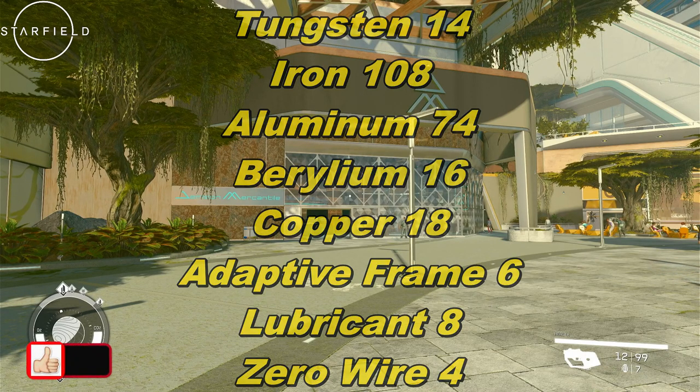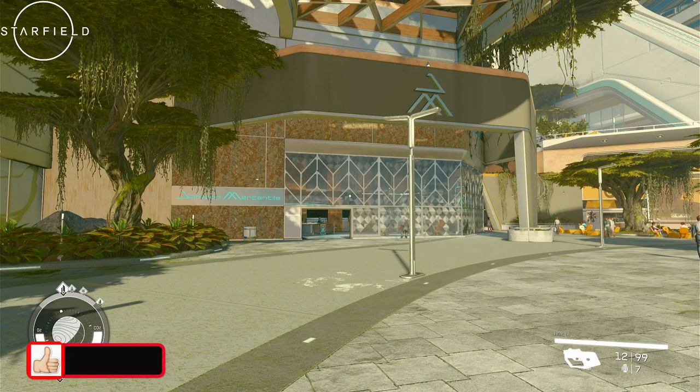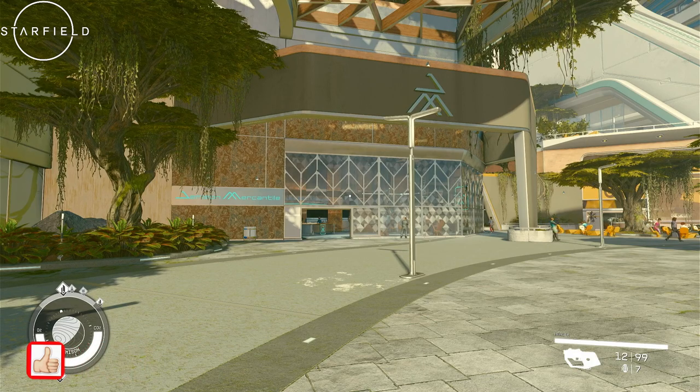Those are the resources you're going to need to start this dual Outposts build. You'll be able to not only build Outposts on two different planets in the same system, but you'll also be able to assign crew members to those Outposts.